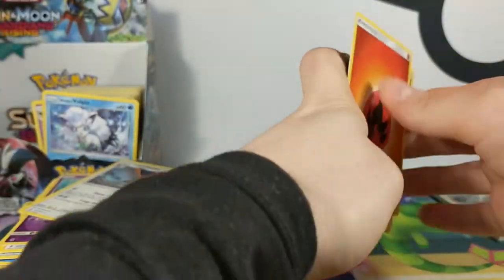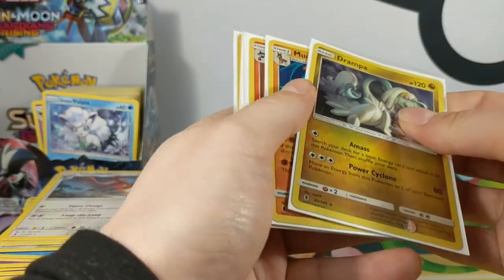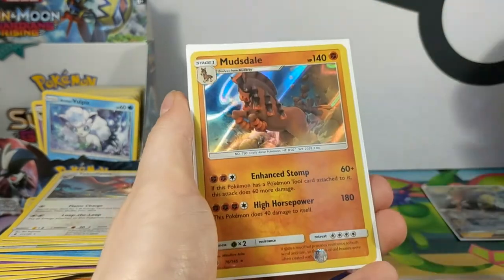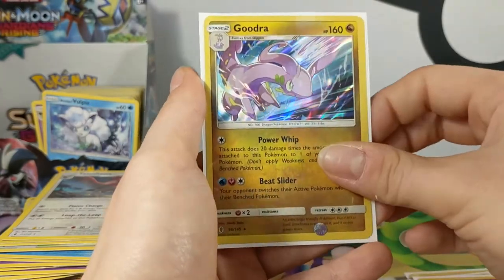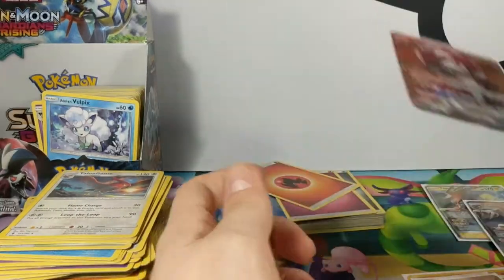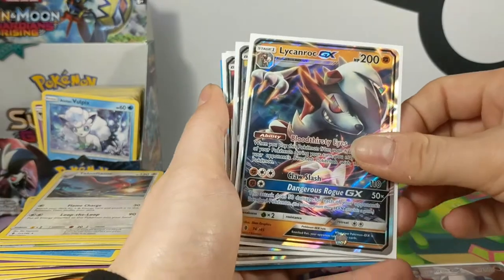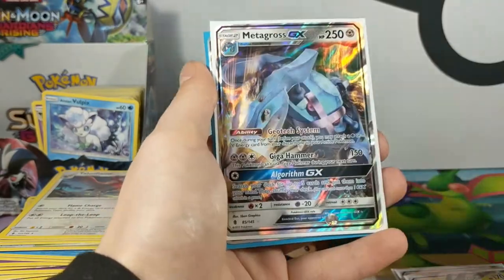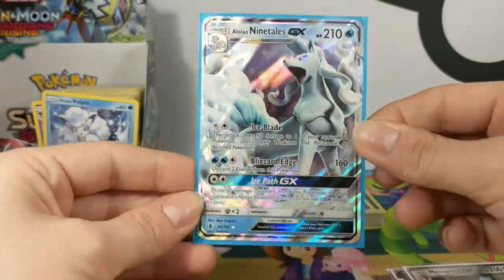So that is everything, guys. To recap: we have the Tauros GX, Mudsdale, Chandelure Holo — we've got so many holos — Absol, Kommo-o, and Goudra. We've got Harla as the Full Art Trainer. Lycanroc as the Full Art Pokémon. GXs: we've got another Lycanroc, Tapu Koko which is pretty awesome, Turtonator which Matt's pretty happy about, Metagross which I'm pretty happy about, and obviously Ninetales is like the biggest yay!